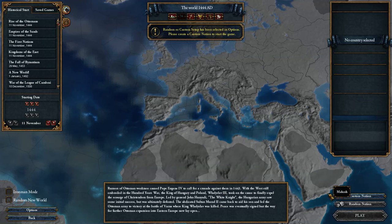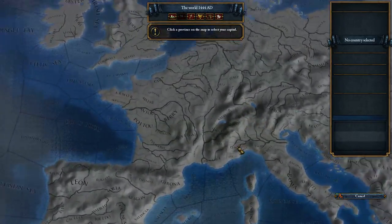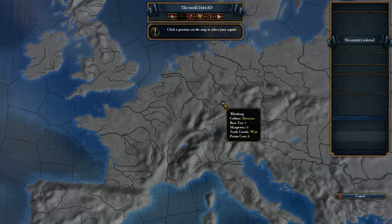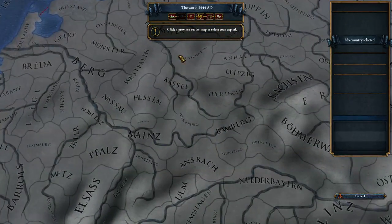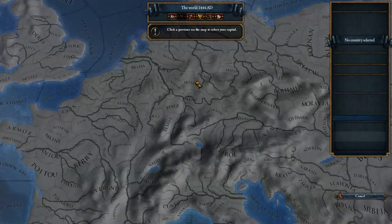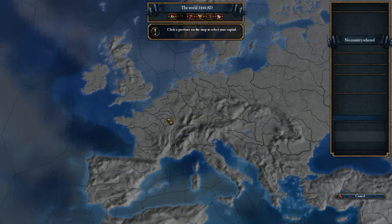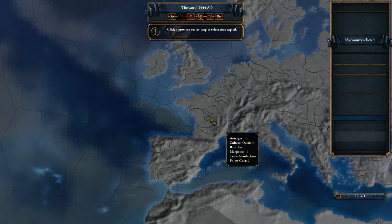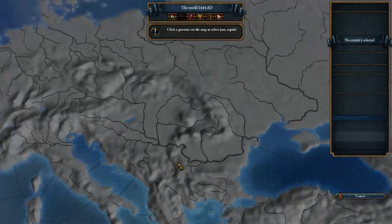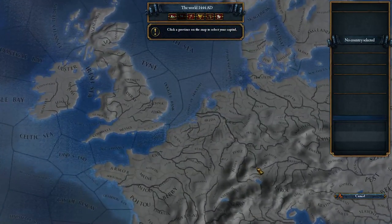For Europe you can still create a fairly sizable custom nation. I personally tried out the HRE area because the HRE might be a fun thing to get into, plus it's a lot of really small territories. Especially if you put your capital in there you'll be able to get some benefits and probably get elected as leader. England's provinces get a bit more expensive, while down in Greece I actually tried it out.